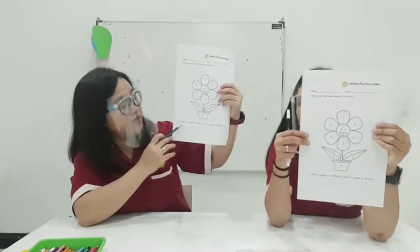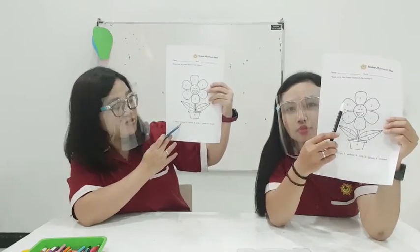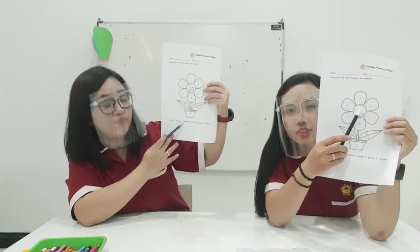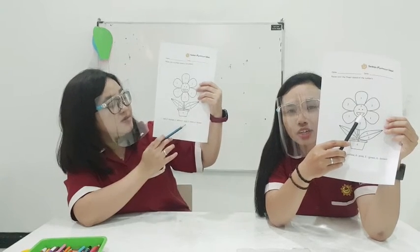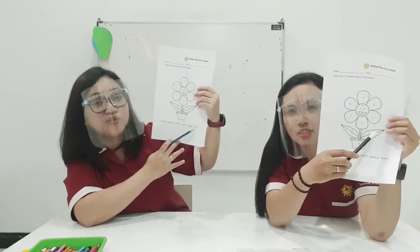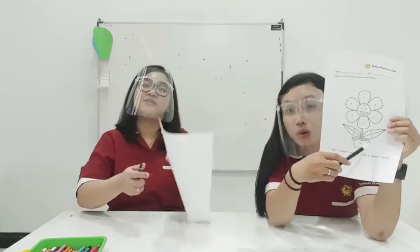For number one, we have red. Number two, orange — it's over here. Number three, yellow — it's over here. Number four, pink — it's over here. Number five, green — blue leaves. Yes. And number six, brown. Brown is the flower pot.